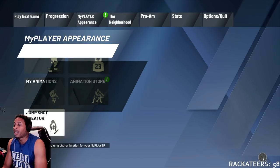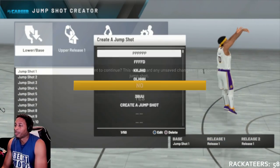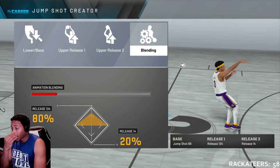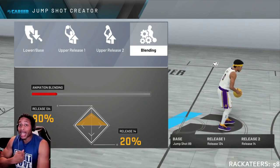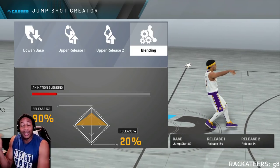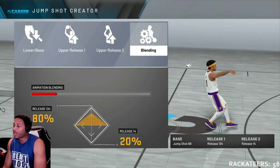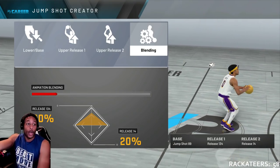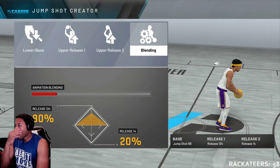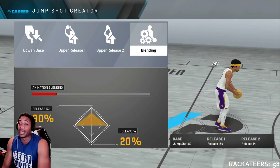If you like the video, like the video, subscribe for more daily 2K content. I got the most fire jump shots in the game. I drop jump shots and put out content for people that are not that good at the game but don't want to sell their homeboys. Jump shot base: 89. Release 1: 34. Release 2: 14. Use an 80-20 split toward Release 34, because if you flip it to 80 toward 14, he's going to shoot it in front of his face and it's going to be hard to read.